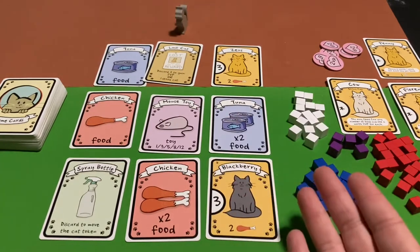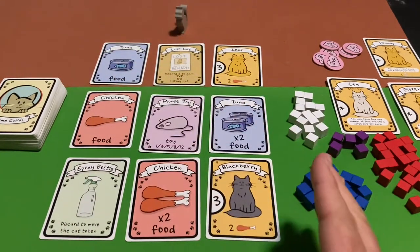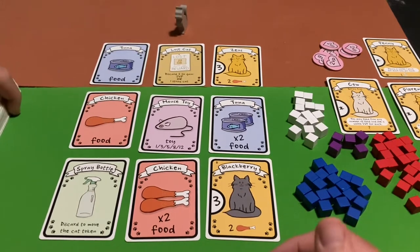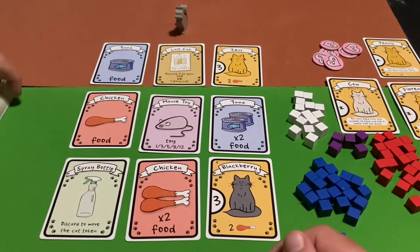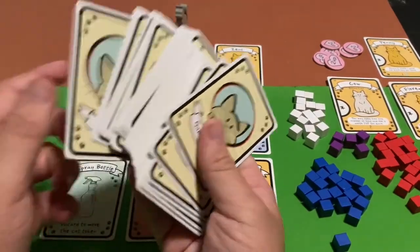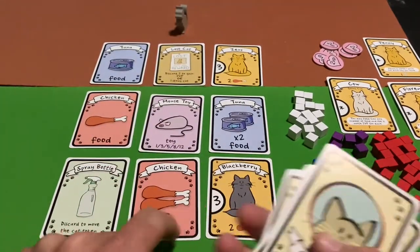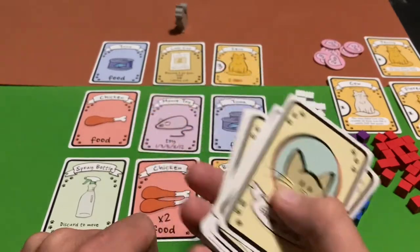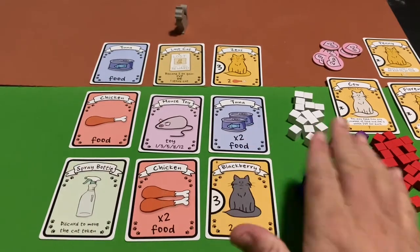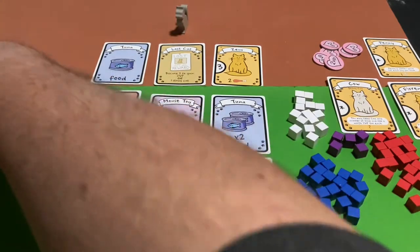The player with the most points at the end of the game wins. The game ends once every single card in the deck has been used — once the deck is empty and you can no longer replenish cards, the game is over. Then you start feeding your cats with the food you've acquired.